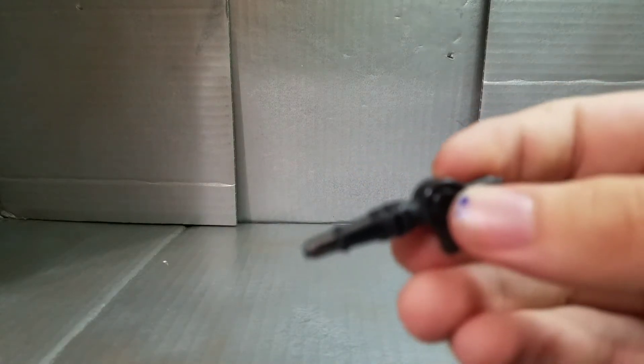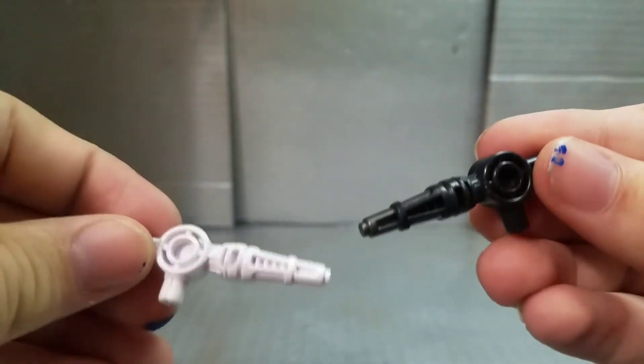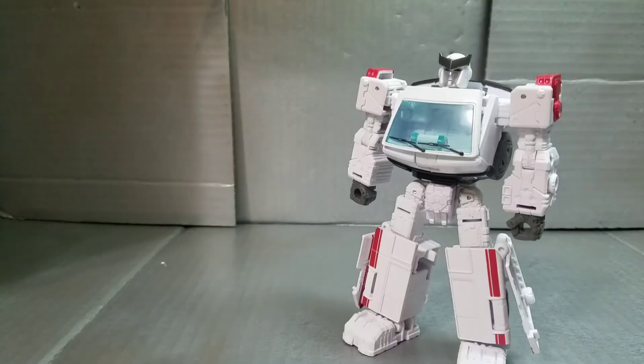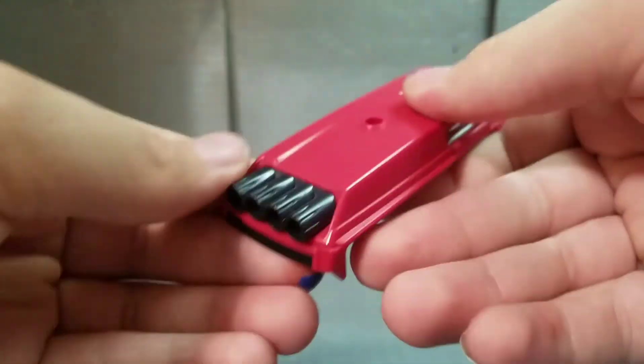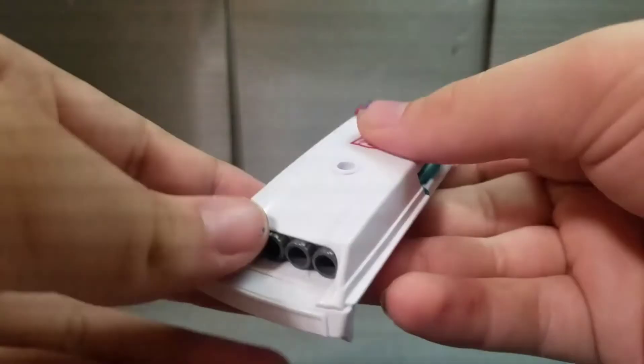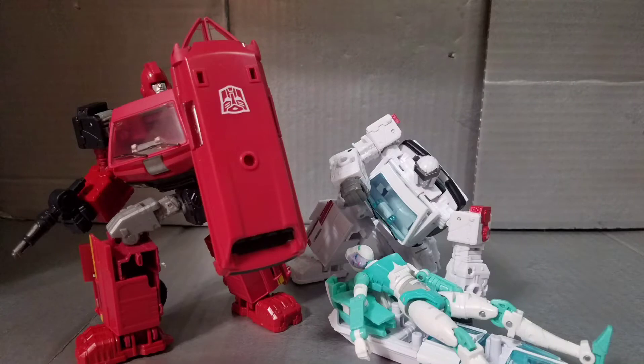First with the accessories — they both come with a gun, one in black, one in white, same mold, and that can peg onto any five millimeter port on the figure. They also come with the top of the van — one is red, one is white — with a light bar on top, so a little more plastic. You can use that as a shield for Ironhide, or as a gurney for Ratchet, or plug it onto the back. Overall, decent accessories.